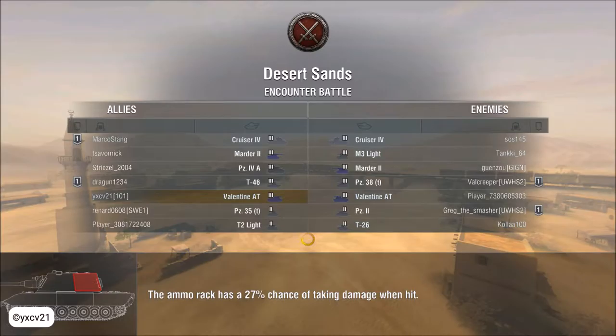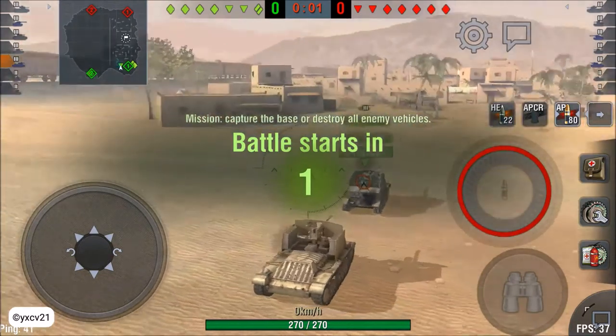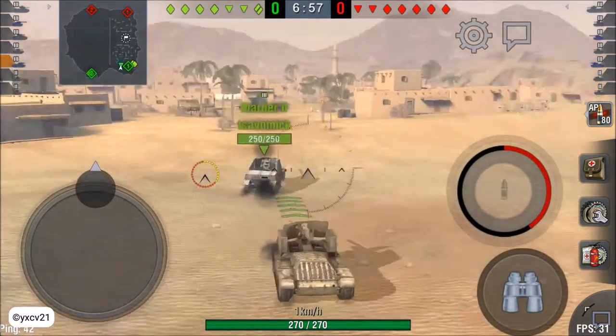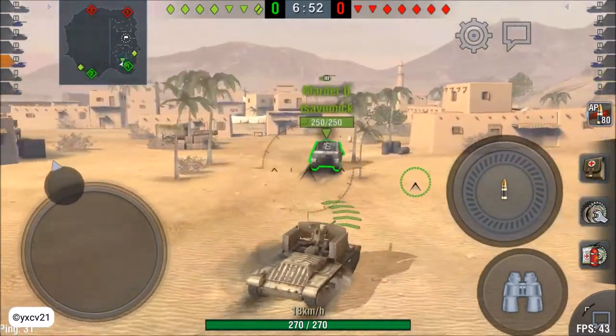We are playing Desert Sands. I hope I am on the good side, not in the city. I am in the city — every time I am in the city. We have the Matilda-2, a T-2 light, and a tank 54T.